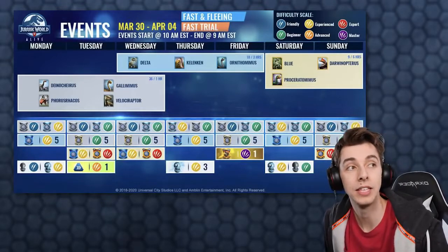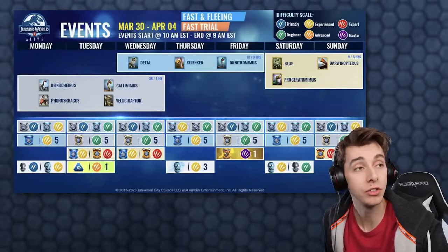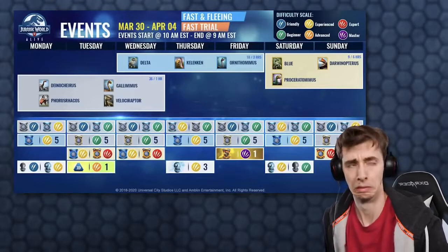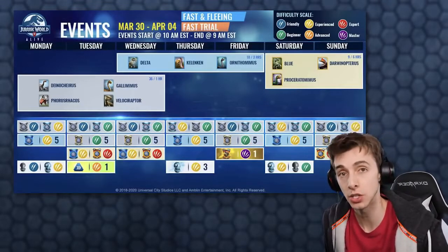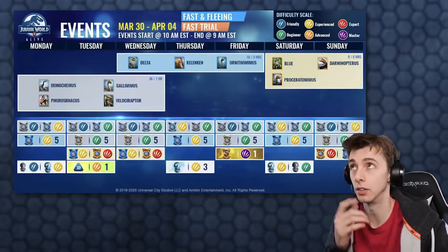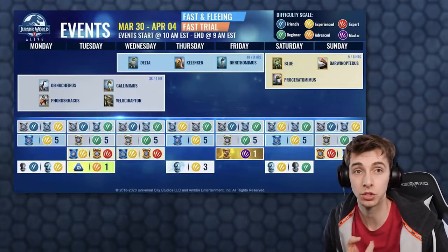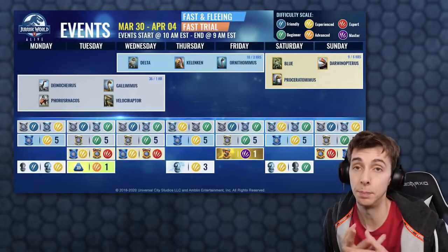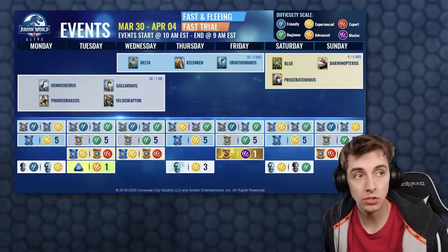Saturday to Sunday we have Blue, Pteranodon, and Darwinopterus — the Green Becky, I should say, not yellow. Blue, from last week, was removed, and we had Concavenator and Ragosaurus. It's kind of recycled, but Kleniken is the one you want to go for, and Blue is the one you want to go for as well. Not too bad. On the Friday there's an incubator that gives Spinosaurus Gen 2, which is really good because you need that to level up something.